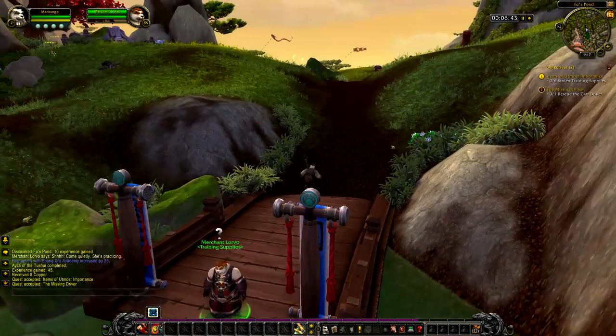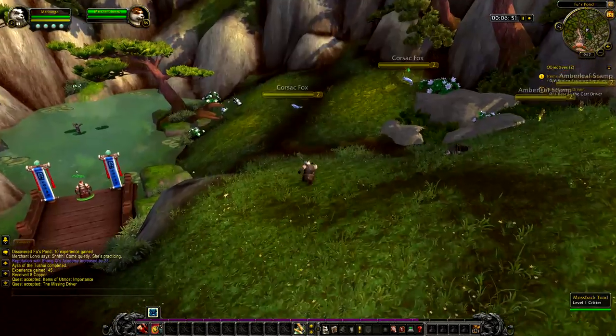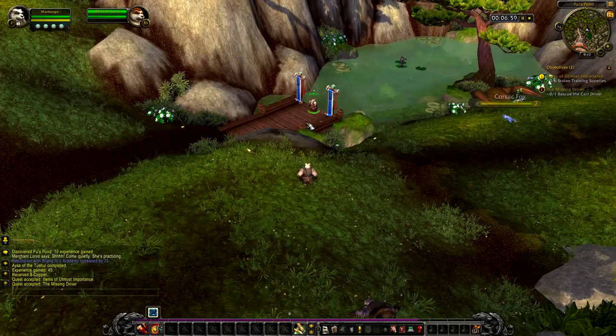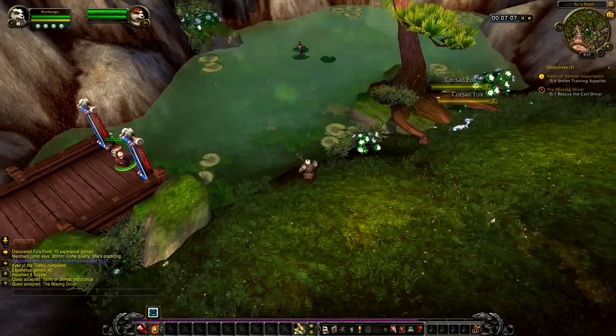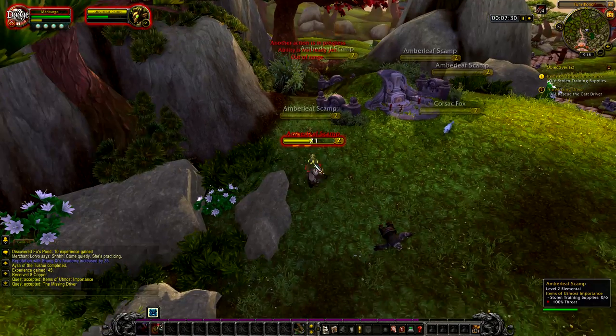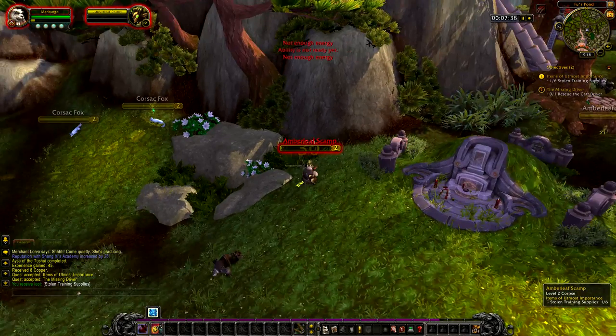Alright, let's check it. Where are we going now? Six stolen containers and rescue the Cardriver. So the six stolen things should be around this area here. Six stolen trainee supplies - where are those at? There's foxes here but that's not it. Let me read this - amber leaf scamps! So it is these things here. There you go - I want the supplies. Gotta kill six of these.